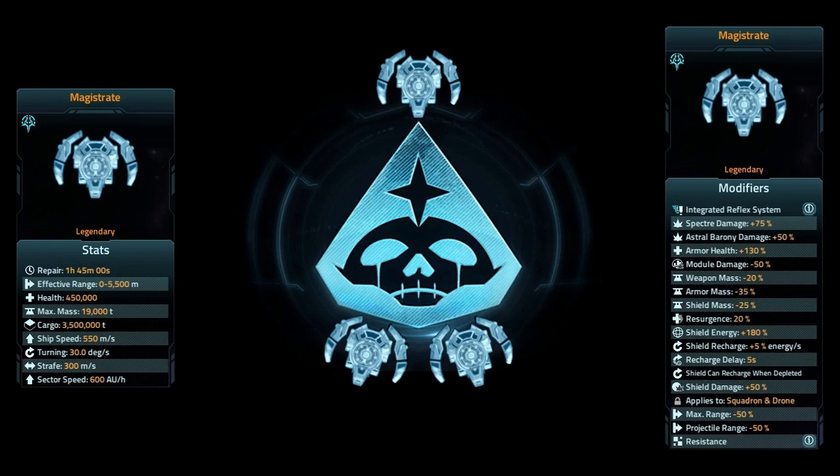It has 50% reduced module damage, 20% reduced weapon mass, 35% reduced armor mass, 25% reduced shield mass, and 20% resurgence. Again, all of this is just the Mark I stats — I don't say that enough, but this is all just Mark I.